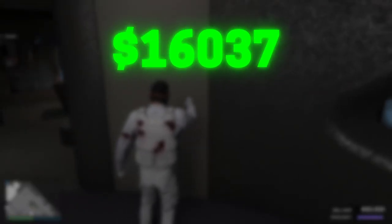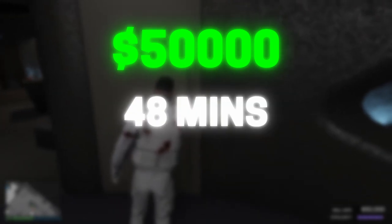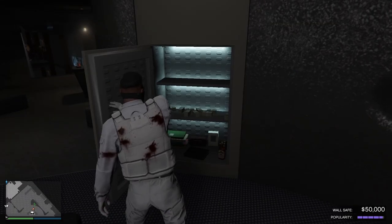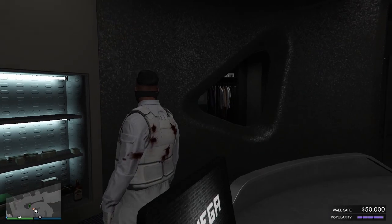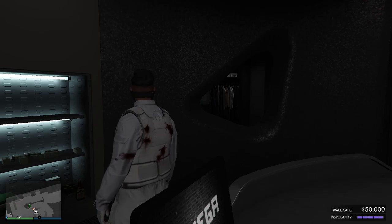A full popularity bar adds 50k every 48 minutes to your wall safe. In total your safe can hold up to $250,000, so make sure to collect the money before it reaches that amount.